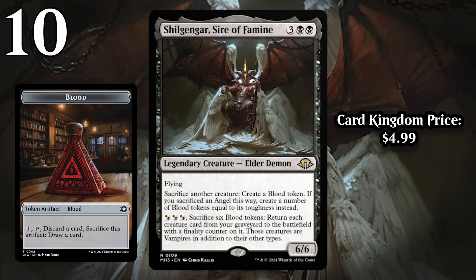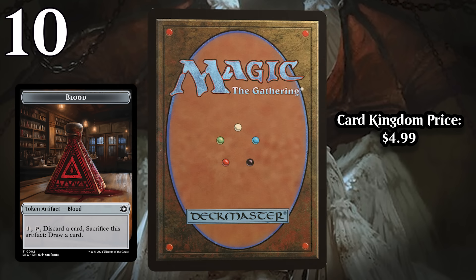In blue-black, the main theme is about drawing cards, and blood tokens help you do that too. The thing I really like about Shilgengar is that his other ability might sound kind of far-fetched, but I think it's actually going to come up sometimes. If you draw Shilgengar late, it's not out of the question that you're able to make a bunch of blood tokens by sacrificing your creatures and then reanimate everything from your graveyard, including the creatures you just sacrificed. Most of the time he's just a really efficient flyer that generates value with blood tokens — but he does have this occasional crazy play where he reanimates your whole graveyard, and I think it'll happen more often than you'd expect.